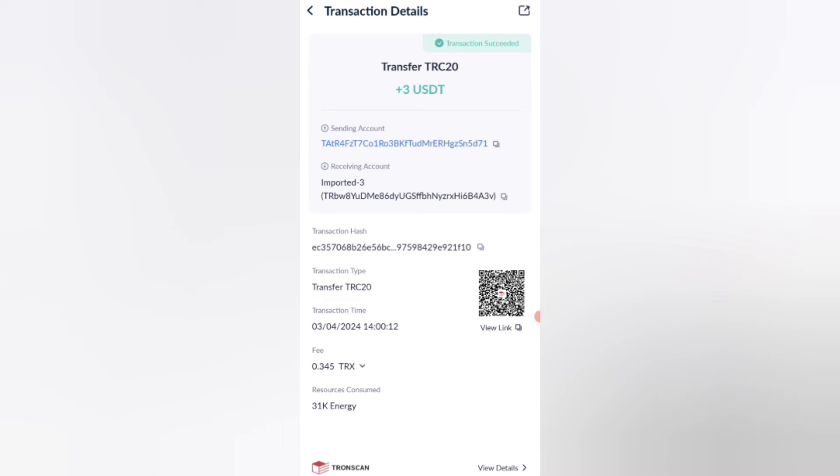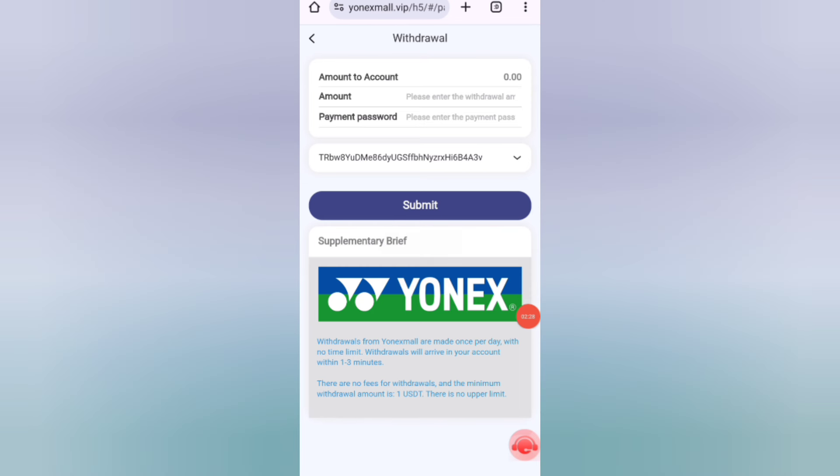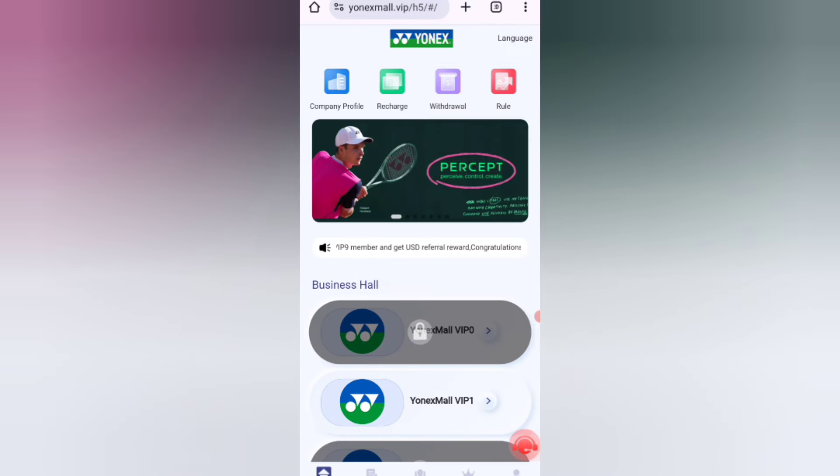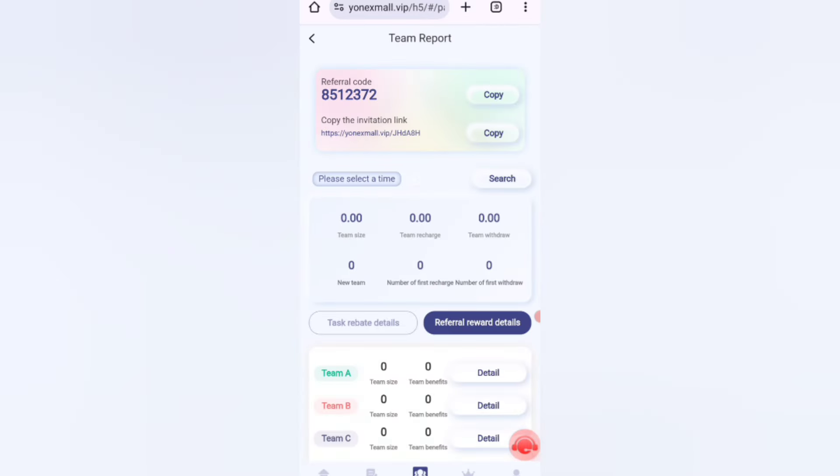Now I'll tell you how to earn with referrals. If you share your link with friends, you get commission: Level 1 gives 10%, Level 2 gives 5%, and Level 3 gives 2%. You can also see all details about your team. So that's how you recharge and earn commission on this website. If you want to join, sign up with my link and you can earn lots of USDT with this site.